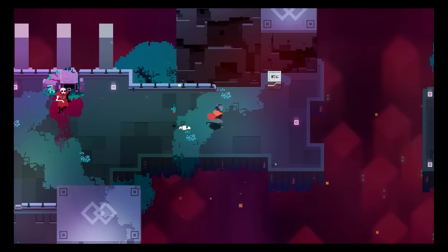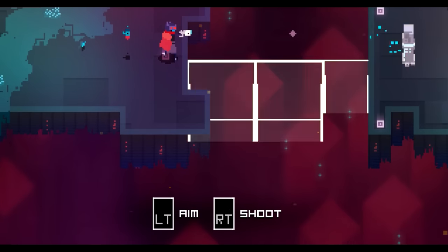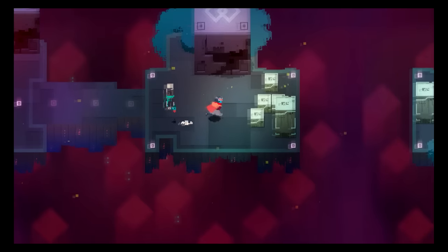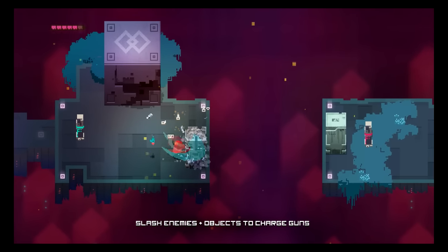A few steps later, you'll come across a gun. As you come to the next gap in the floor, you might try to dash across again, only to discover you can't go far enough. You'll also get these handy tips down here for aiming and shooting, which you'll soon discover is exactly what you need so that you can hit this switch on the other side to make a bridge appear.